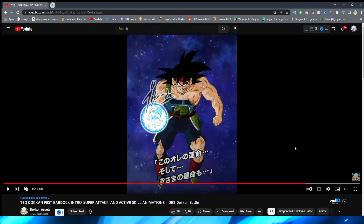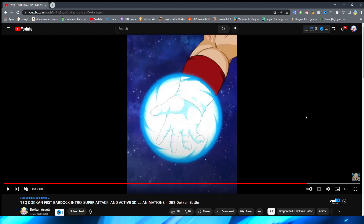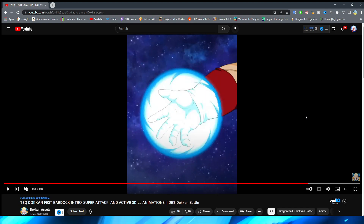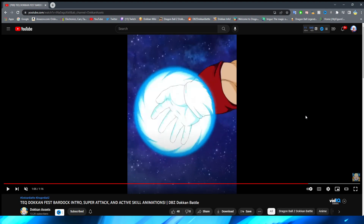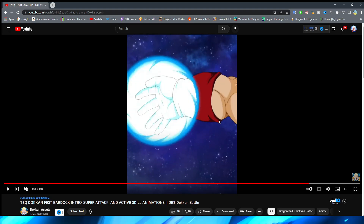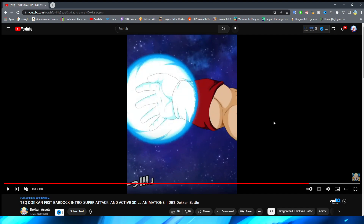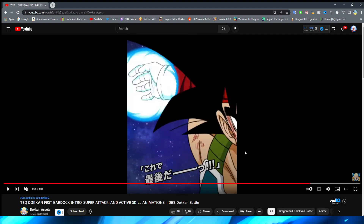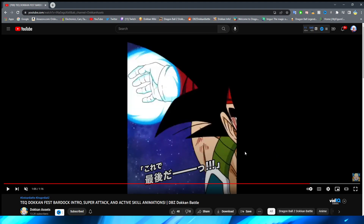Now we get to the magnum opus — Bardock about to throw the ki blast. A very nice zoom in. His fingers are a little bit weird but that's kind of passable. He lifts his hand up and this does look pretty good. There could definitely be a couple more in-between frames, especially when he's whipping his hand back — going from one position to the next is definitely a little bit jarring. You're kind of distracted by the blue light in your face so you don't notice it as much. But moving his hand, some parts of this feel a little robotic — almost like someone's taking a PNG on a stick and rotating it.